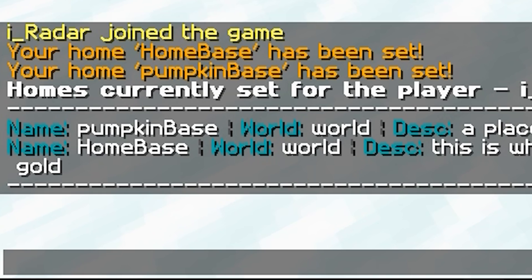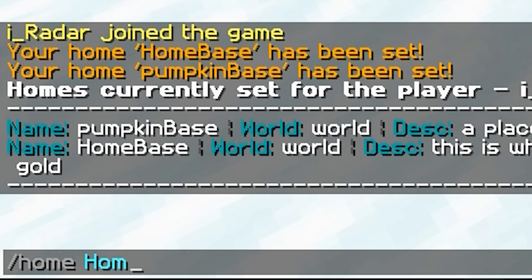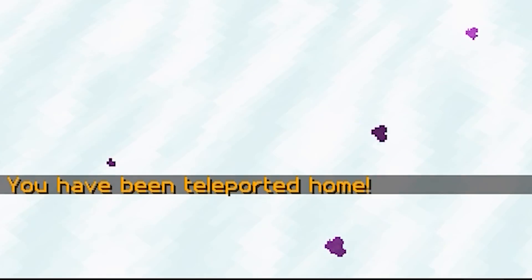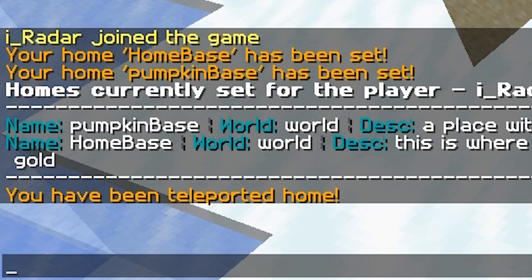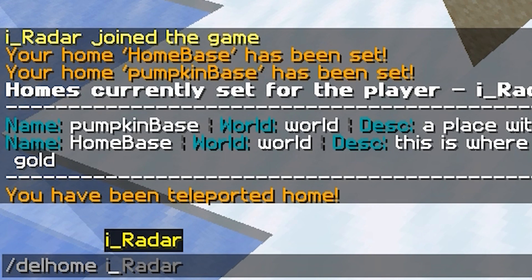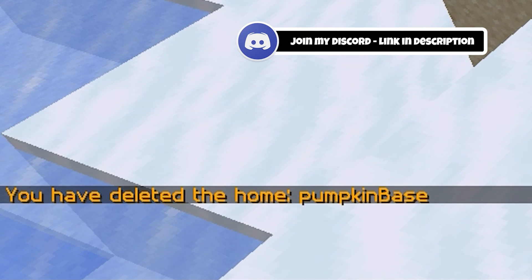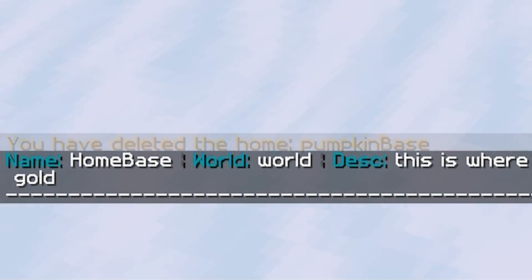Now I want to go back to home base, so I type in slash home home-base and click Enter. And there we go — I've been teleported, which is absolutely legendary. Now I want to delete one of my homes. To delete a home, type in slash delhome followed by the home name — or, if you're an admin, slash delhome of a friend's name to delete their home. I'm going to remove pumpkin-base. Now if I type slash homes, I only have one home: home base.